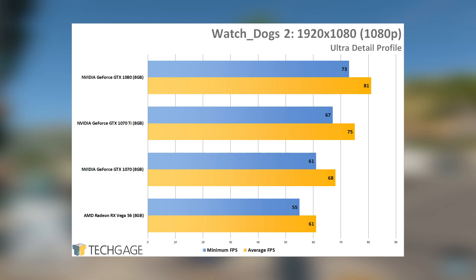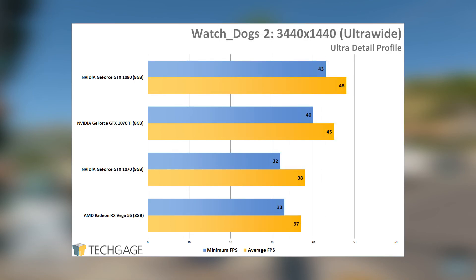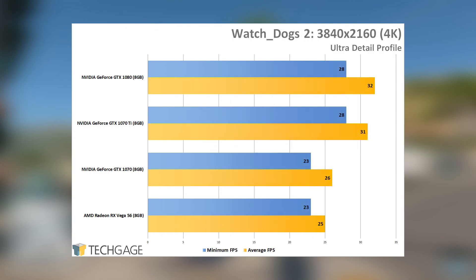Watch Dogs 2 might not be as grueling as Total War Warhammer, but it's still pretty demanding — so much so that I'm not even sure there's any GPU configuration that could handle the game at 4K or even ultra-wide at absolutely max detail. In particular, the San Francisco fog option is pretty brutal on graphics performance. At 1080p no GPU here worries too much, but at 1440p only the 1070 Ti and 1080 deliver close to 60 fps. It might not be too surprising to see AMD's card fall to the back here since this is one of the Nvidia-sponsored titles. At ultra-wide and 4K no GPU is ideal with the chosen settings, but if you're using Nvidia and GeForce Experience, finding the 'perfect' settings for your configuration won't be much trouble.